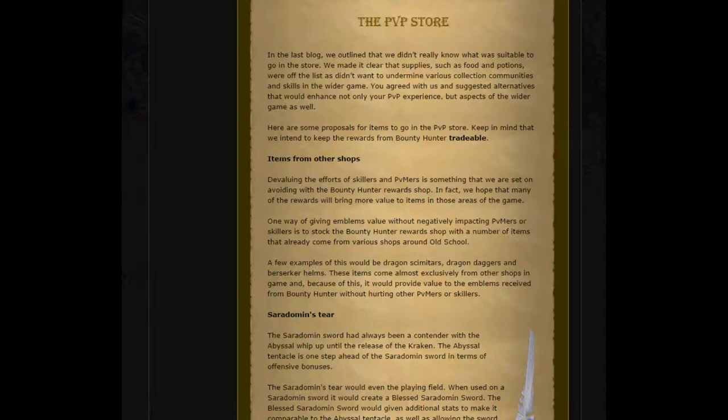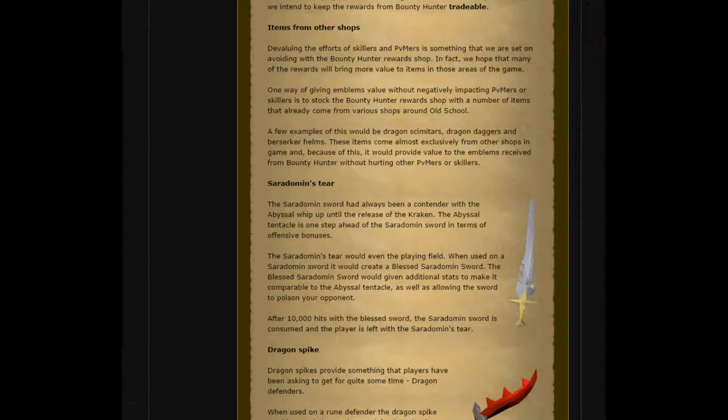Keep in mind they intend to keep the rewards from Bounty Hunter tradable. Devaluing the efforts of skillers and PvMers is something that they're set on avoiding with the Bounty Hunter Rewards Shop. In fact, they hope that many of the rewards will bring more value to items in those areas of the game. One way to give emblems value without negatively impacting PvMers or skillers is to stock the Bounty Hunter Rewards Shop with items that have already come from various shops around Old School, for example Dragon Scimitars, Dragon Daggers and Berserker Helmets. These items come almost exclusively from other shops in game, so it will provide value to the emblems received from Bounty Hunter without hurting other PvMers or skillers.